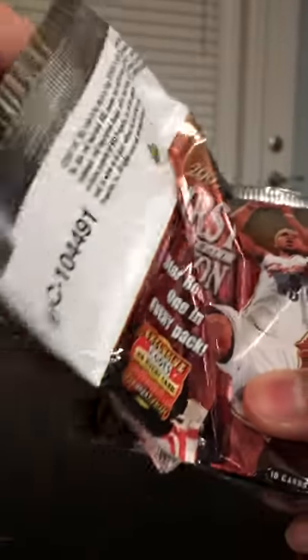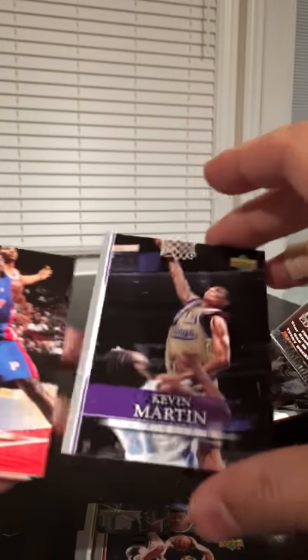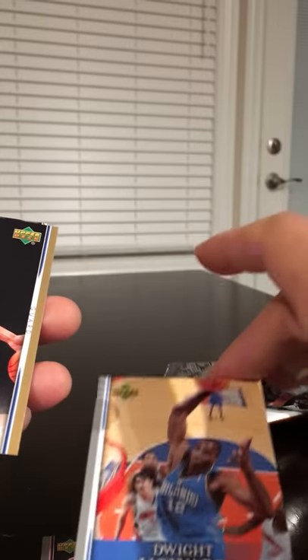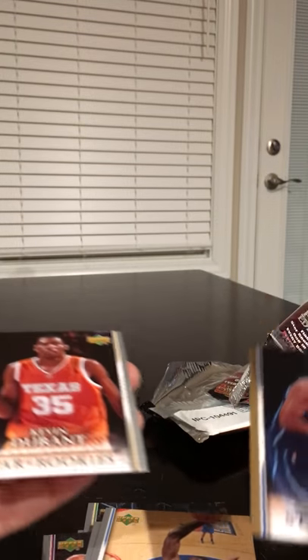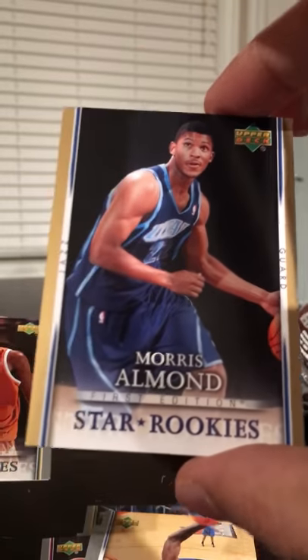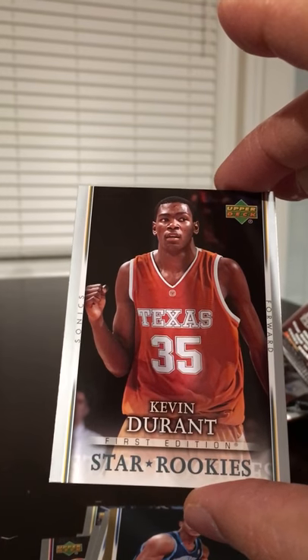Alright, let's see. Ricky Davis, Gerald Green, Brandon Roy, Kevin Martin, Amir Johnson, Steve Nash, Steven Hunter, Dwight Howard — oh, there we go, here we go! Durant! We got two rookies in one pack: some guy named Morris Almond, but this is what we were looking for and we got it. Pretty happy about this break so far.